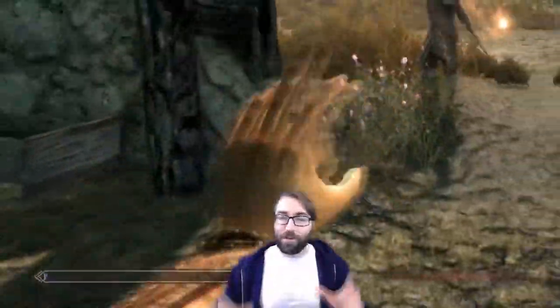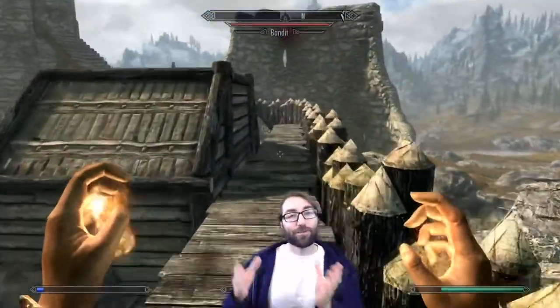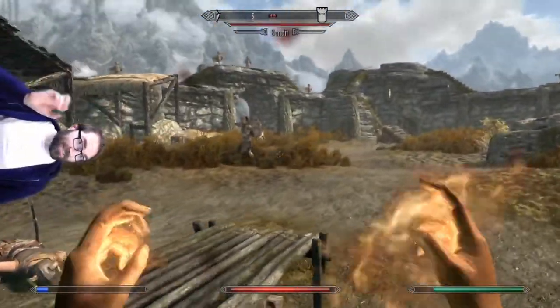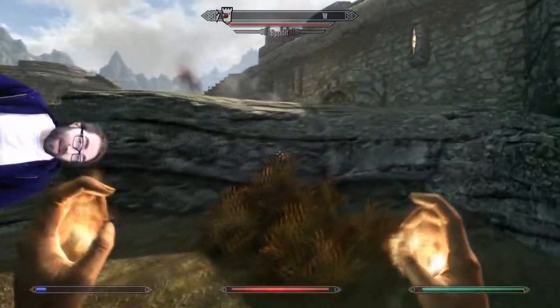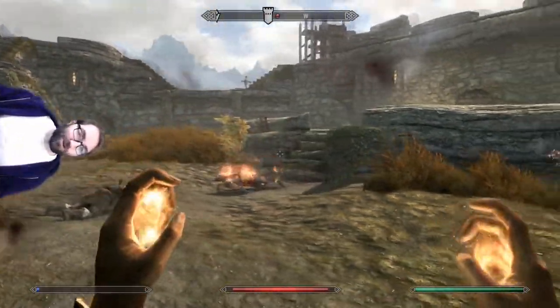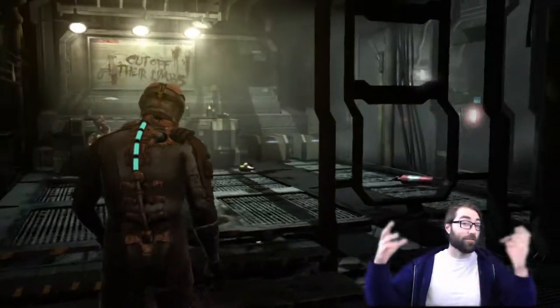Similarly, when you stop casting with Magicka it recharges — and willpower also recharges — except humans take a lot longer to recharge willpower than you recharge Magicka in Skyrim. So after a long day of casting spells and doing guild work, you come home with a much smaller Magicka bar than you'd have had at the start of the day.